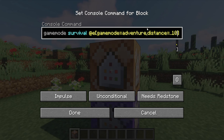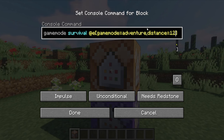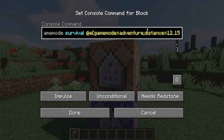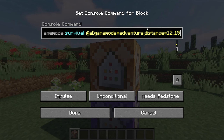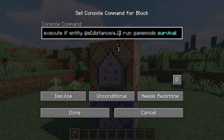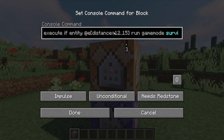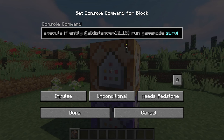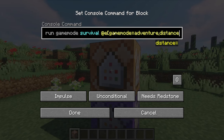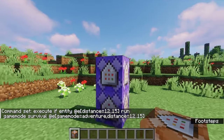This one is a little different — the distance is going to be from 12 up to 15. That gives it a three-block buffer zone. So whenever anybody in adventure mode goes outside the 10-block radius into the 12-to-15-block radius, it changes their game mode to survival. So if your area is 20 blocks it would be 22 to 25; if your area is 30 blocks it'd be 32 to 35. You give it a three-block radius after your initial inside radius. Set this one to Repeat, Always Active as well.